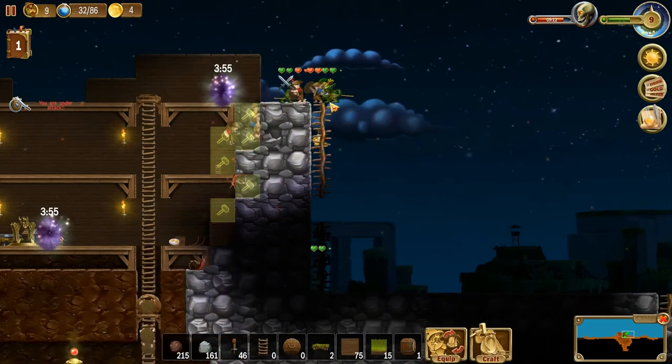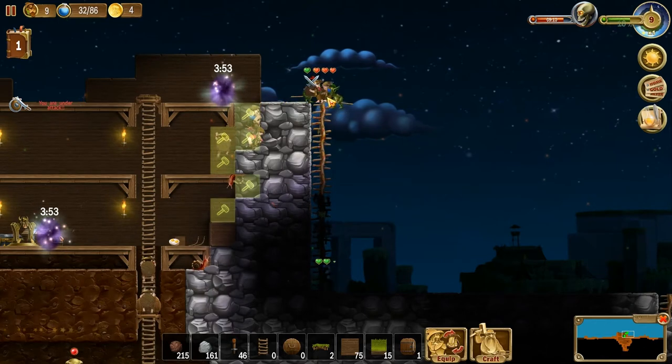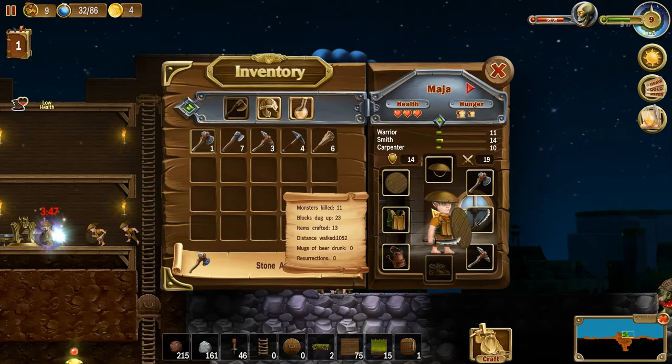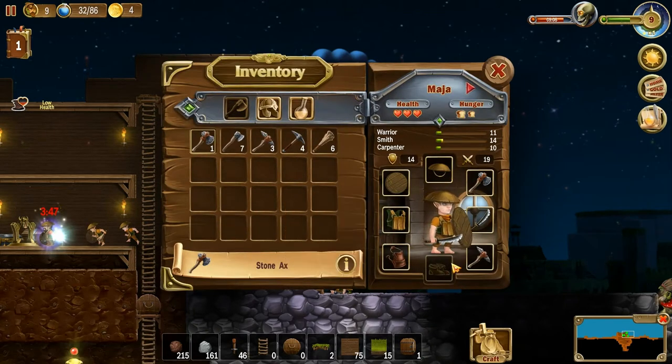Now we're going to be knocked off this wall too if we're not careful. Equip — all right, that did some damage.